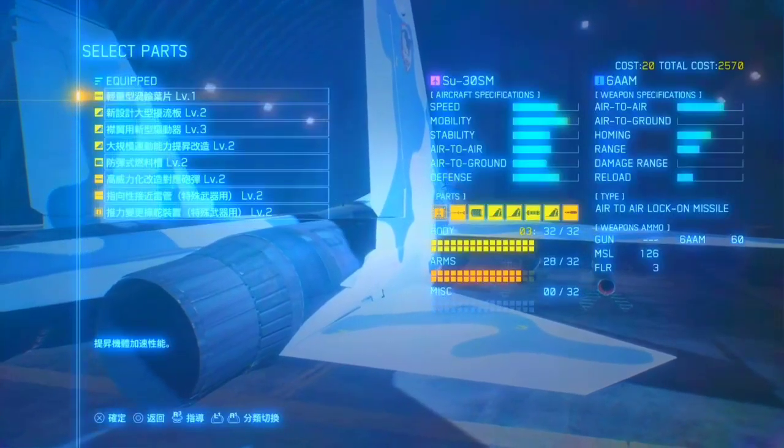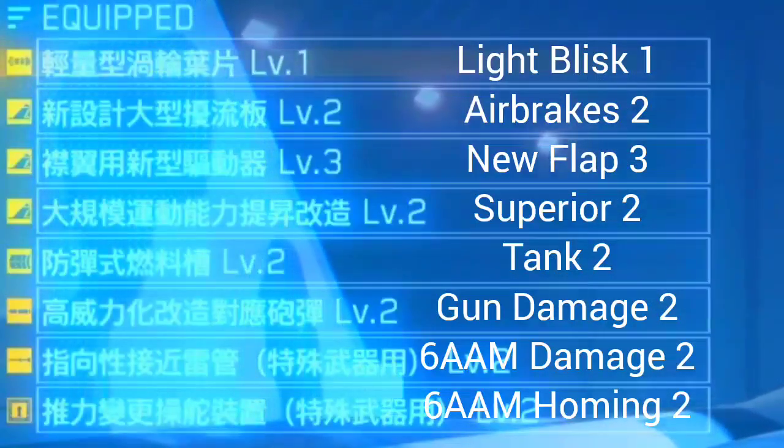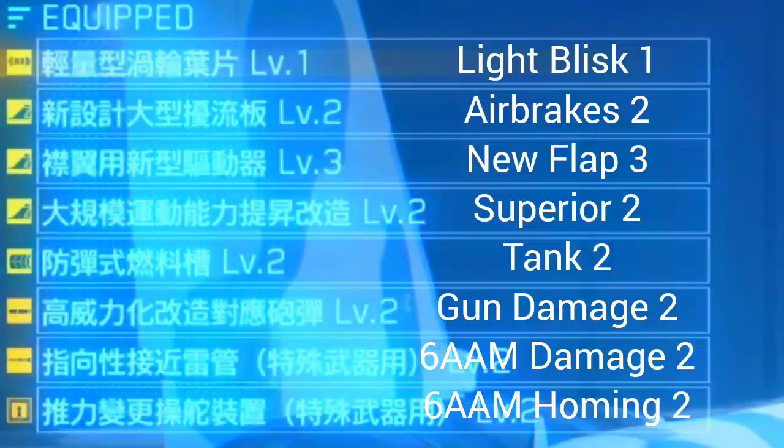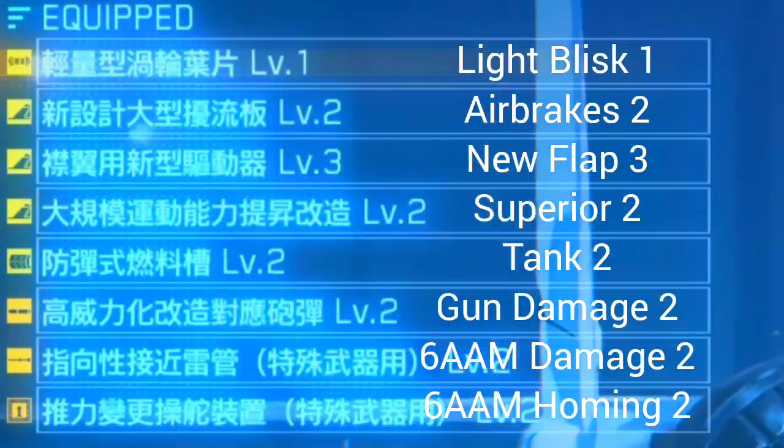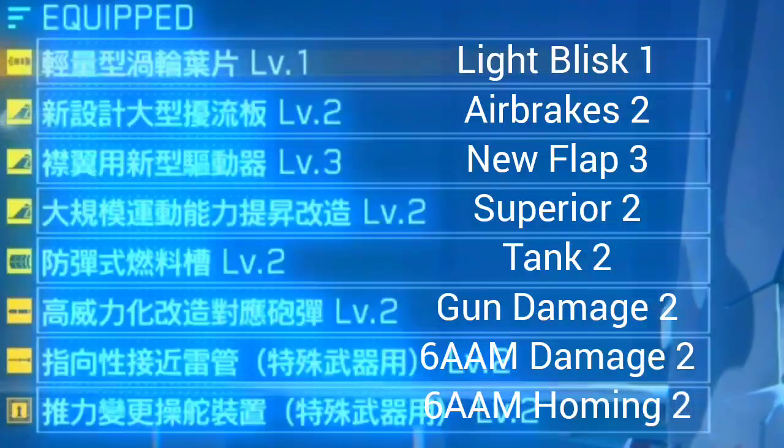We return once again to Roz's hangar. And yes, those are five body parts. Air brakes and a bit of light blisk is a great way to increase planes similar to the 30's Miner that are very anti-stallish — basically in complete contrast to the 47.